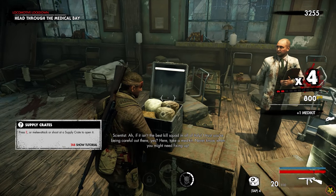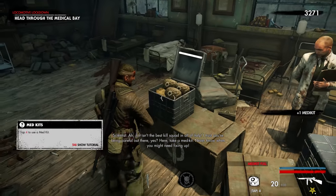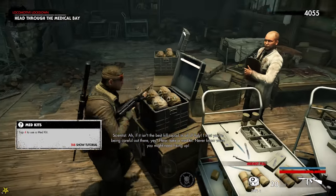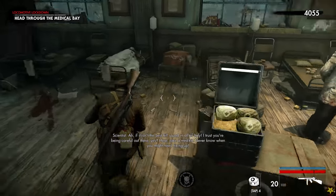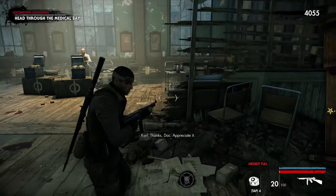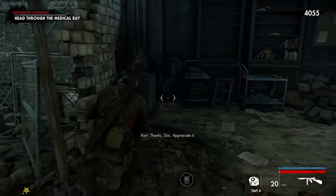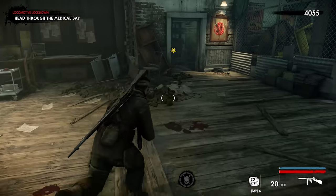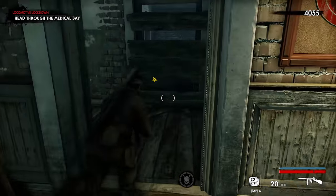'If it isn't the best kill squad in all of Italy! Trust you are being careful out there.' The doctor hands over a med kit — never know when you might need fixing up. Tap F4 to use the med kit. I guarantee I'm going to need that at some point.